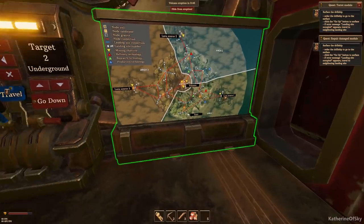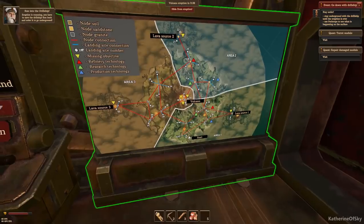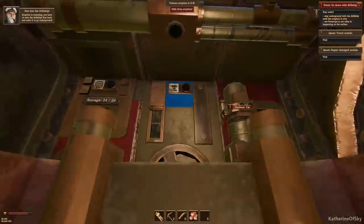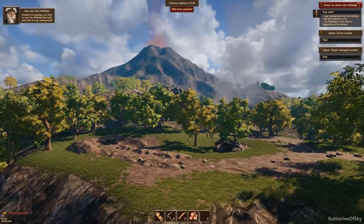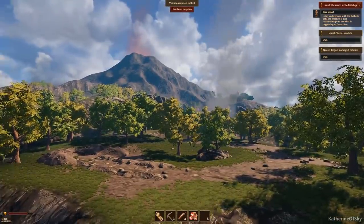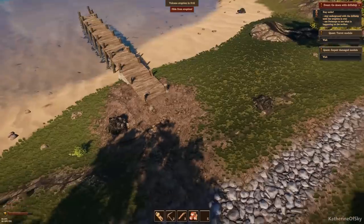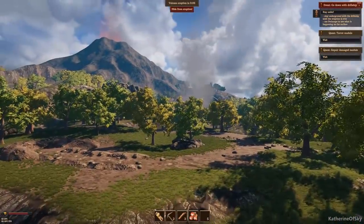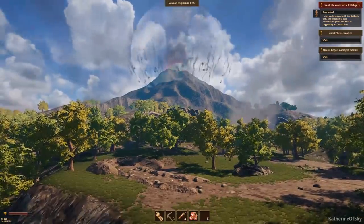Stay underground. Is the periscope up? Let's look and see what's going on. You can watch this — I think this is the only thing we can do because the ship shuts off everything else. There's a dock out here — I wonder who built it. Interestingly, there's like nothing below us. Just waiting for the volcano to erupt — there we go.